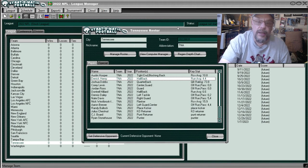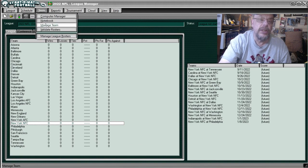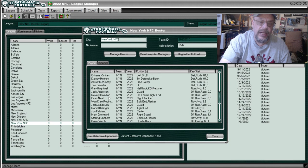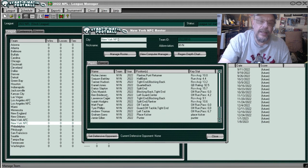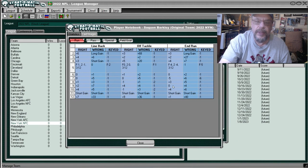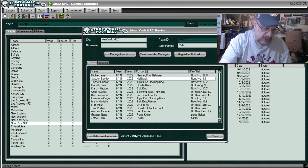Going to look at Saquon Barkley — I'm not sure how to pronounce his first name but the last name is easy. Going to Manage Team in New York — there he is, Saquon Barkley. His running card: end run with a long gain plus 27, short gain, 40 yards, 36 yards off tackle, short gain, 68 yards, even on a line buck you get a long gain, a short gain, and plus 33. Pass receiving shows he only catches flat passes, not surprising.